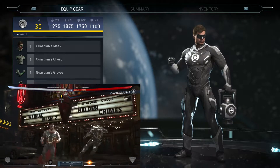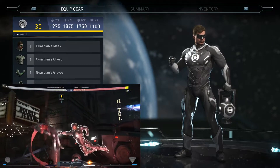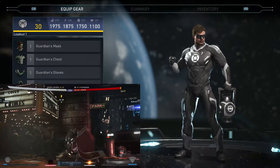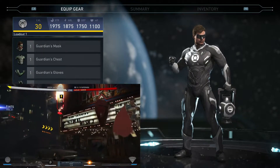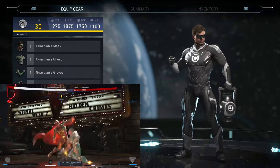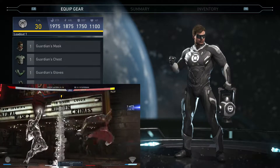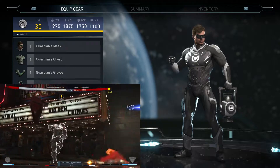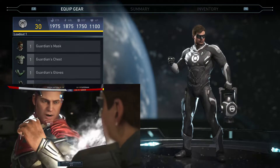Welcome everyone to our second Injustice 2 Epic Gear set video of the day. Right now we are going to be looking at Green Lantern's new five-piece set called the War of the Green Lanterns. This has been one of the very few Epic Gear sets I was able to complete from actually opening up mother boxes. I've been getting really good luck with drops and aftermath rewards. I was able to pick this up in the mother box opening on the last video, so go check that out. Also we did put together Scarecrow's set this morning, so check that out as well. If you enjoy this one, hit that thumbs up, and in the description I have the Discord and my Twitter channel. Anyway, let's check out this Green Lantern set.